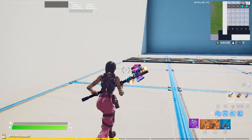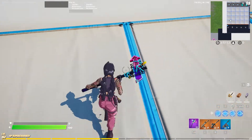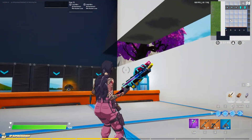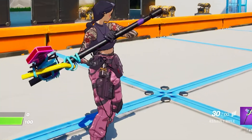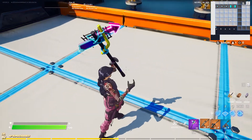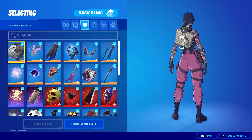Without a back bling — she doesn't come with a style, but I feel like if they did give her one I'd like to see a different hairstyle. She has a lot of hair and it makes her look unique. She has a lot of gear on her pants, looks unique and dope. She's got a little necklace joint.